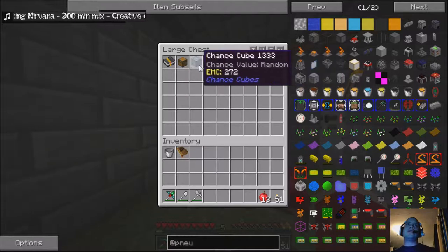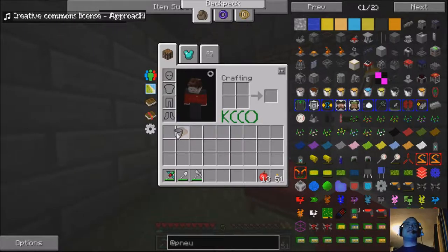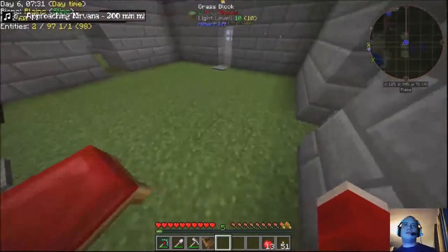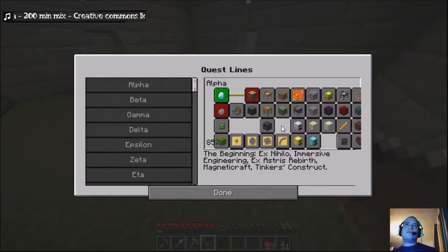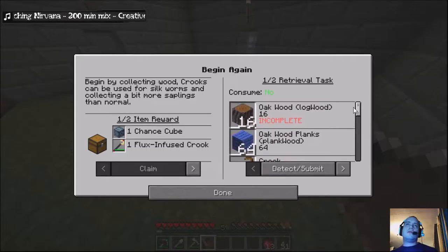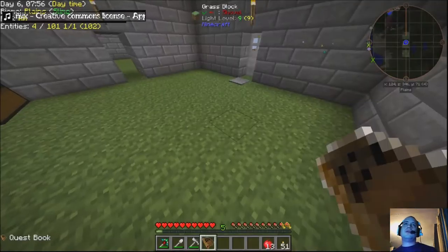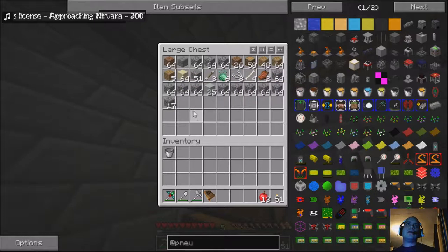I do really need to do these chance cubes but they just scare me - just straight up scare me, some of the things that come out of them. Of course I could just start looking at quests. Crook, saplings - I mean it's easily doable now, see what I get from it.